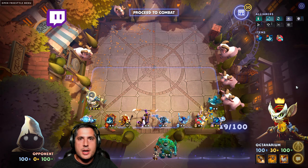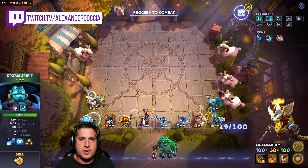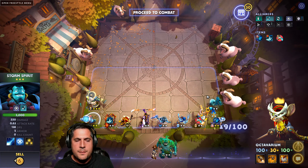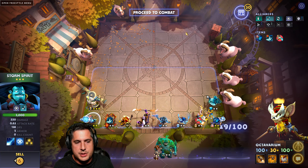This week we're starting with Mages and Spirits, and the core thing here is that we have seen a very significant, kind of meta-defining change to Storm Spirit. This happens every once in a while with the 3-star effects — Waterlock was one, and now Storm Spirit's the other.